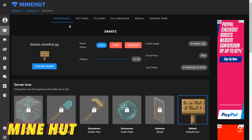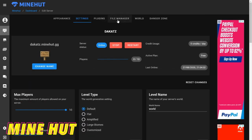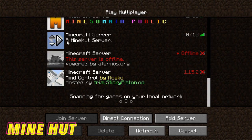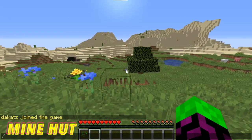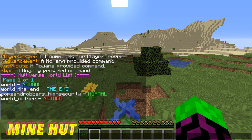This is the server interface for Minehut — it's pretty good. This is the base page where you can start and stop your server with a whole bunch of default settings. You can install plugins and there's a file manager which looks pretty solid. I already installed the Cops and Robbers map — you do that from the marketplace and it automatically imports it into the server files. Then I just use the Multiverse plugin to import the world. If you go to Minecraft here you can see my Minehut server is running.